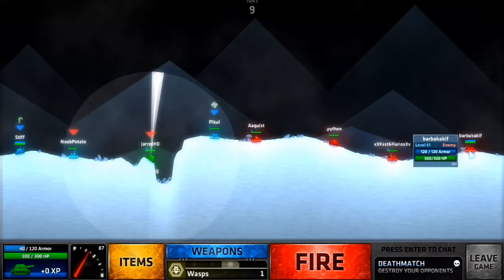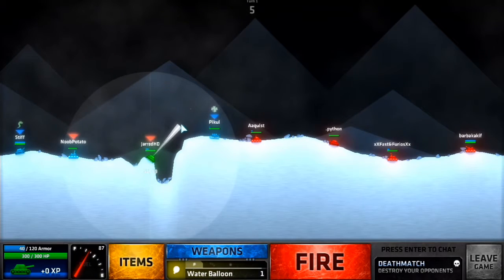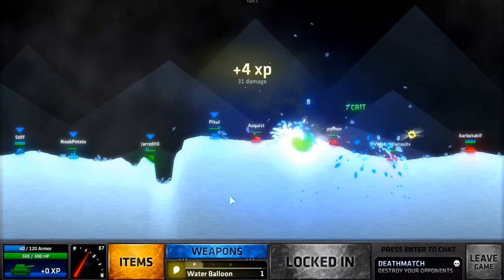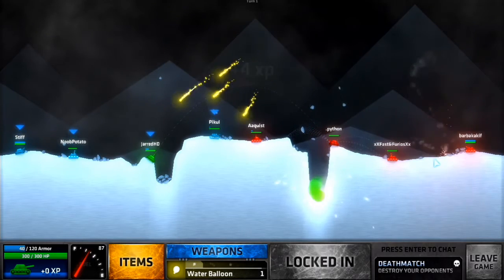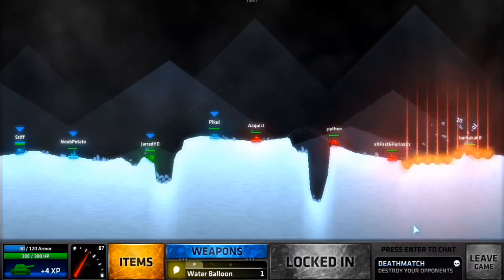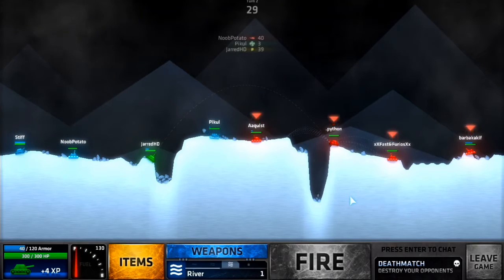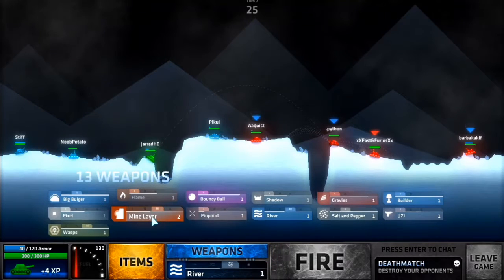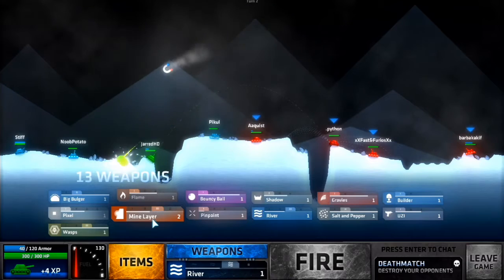50 damage - what level is he? 61. I might go for the person at the back, that would be the best, or I would just go for them. 39 damage - I will take that. Was that in the middle of both of them? No, it was so close. But that was a great first turn for us as well. We could do mine layer again - this could be really good for getting it stuck in there.